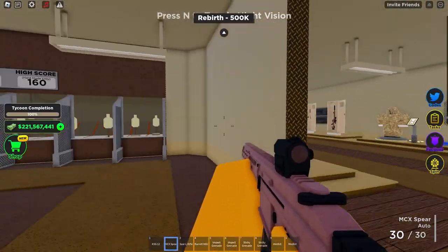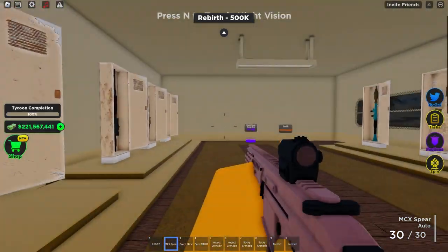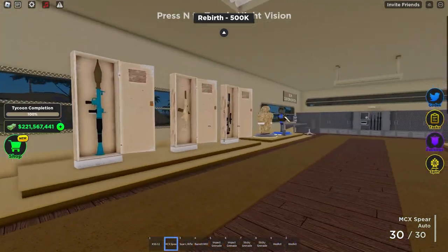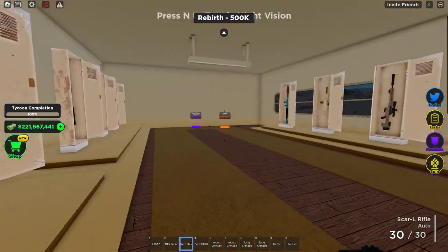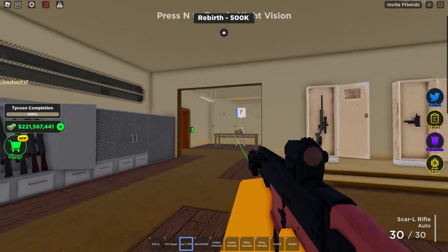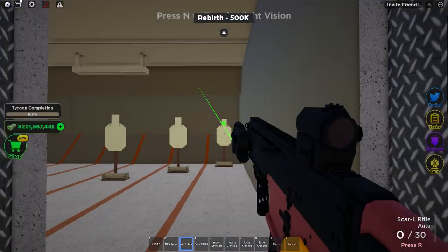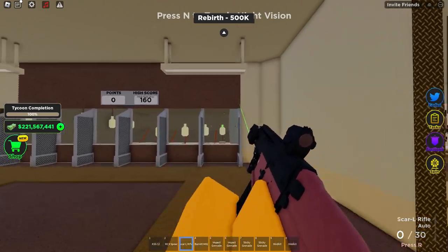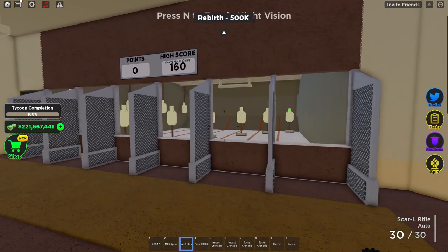For a second gun we have the MCX Spear — this is definitely one of the best guns in the game, I haven't personally used it in a while. And then we have the Scar L, which in my opinion is the best gun in the game. It's like the MCX Spear but better. It has more controllable recoil and a lower fire rate, but honestly I think that sort of helps because you end up wasting less bullets.